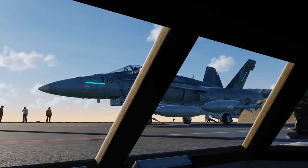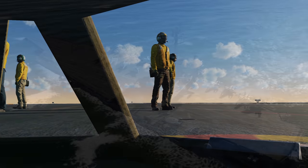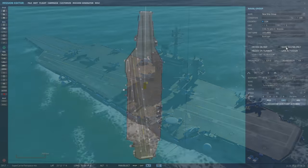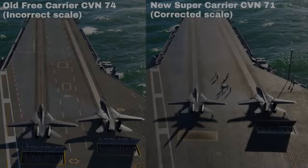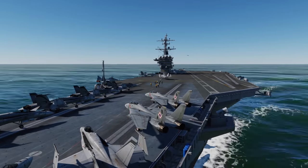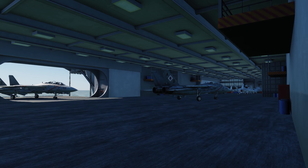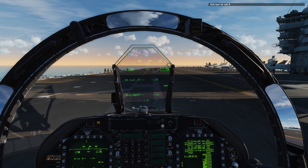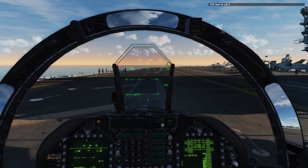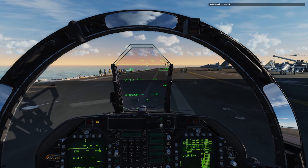A lot of the features in the supercarrier are quality of life improvements that DCS sorely needs for its carrier operations, with room for up to 16 parked aircraft spawns on the deck, letting us launch large strike packages. The correct dimensions give us enough room to sit two Tomcats side-by-side on the bow catapults, and there's improved ability to land AI aircraft without frequent mishaps, storing aircraft in the hangar once the deck is filled up. The netcode and motion handling for aircraft movement on deck has reportedly been overhauled, and I've noticed much less of a sudden sticky feeling when stopping and starting on the deck.